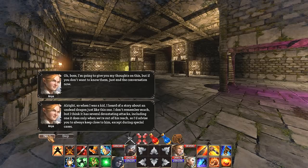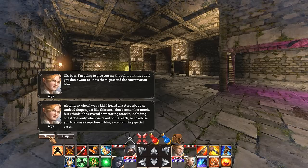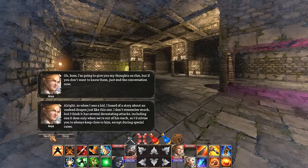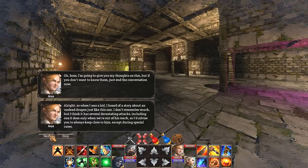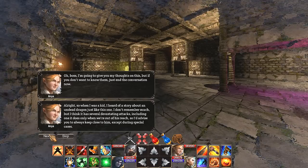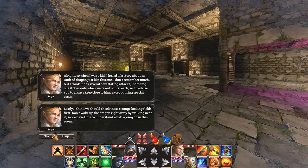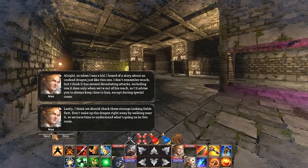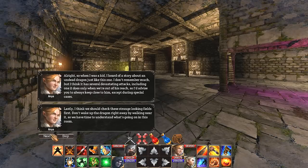The fact that they keep saying that's weird. So when I was a kid I heard a story about an undead dragon just like this one. I don't remember much, but I think it has several devastating attacks, including one it does only when you're out of its reach. I'd advise you to always keep close to him, except during special cases. I think we should check these strange looking fields first. Don't wake up the dragon right away by walking near it. So we have time to understand what's going on in this room.